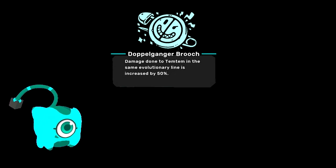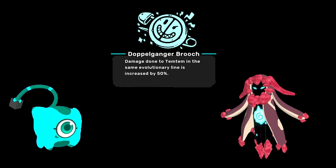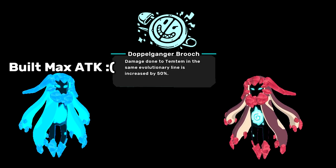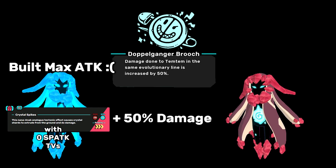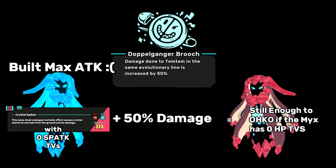No matter what TV spread you go for, your best gear option is usually Doppelganger Brooch. Sometimes over the course of the game your combos don't work out and you have to copy an enemy Tem that doesn't fit your TV spread. The 50% damage bonus will help offset any wasted TVs you have and theoretically help you trade hits with that Tem.